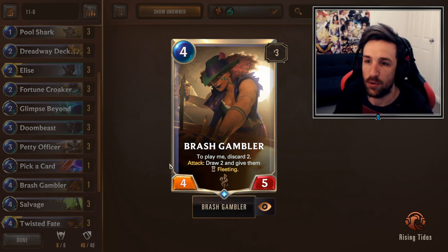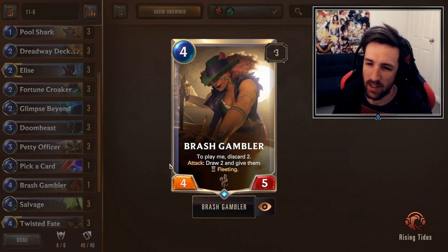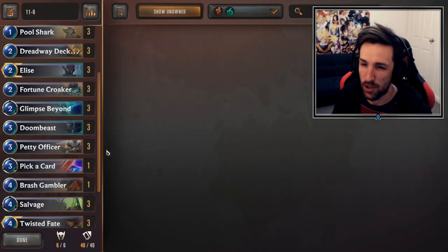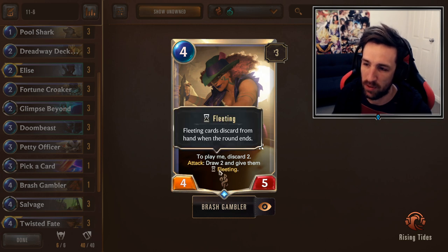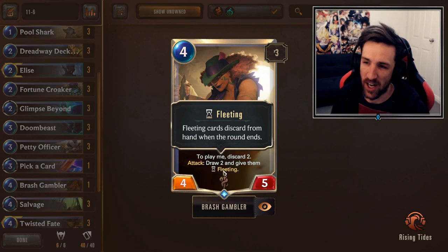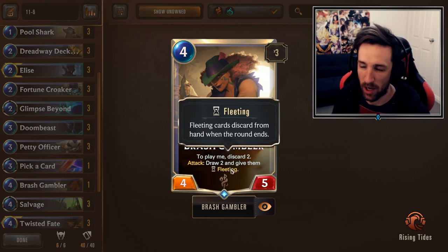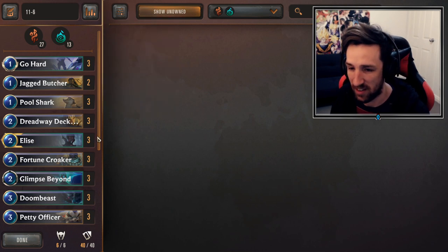I was going through Brash Gambler a lot throughout my streams and people were convinced it was kind of bad. I'm convinced it's actually a pretty interesting card. Against some slower decks, you can slap this down, it gets unchecked, and then you start to get some very aggressive card draw. You don't usually look to play this on curve. In some matchups the cards you find will be fleeting, but we don't care. For the chance that we have 5 mana up, play Brash Gambler, attack, and find one Go Hard — that is a success to me.